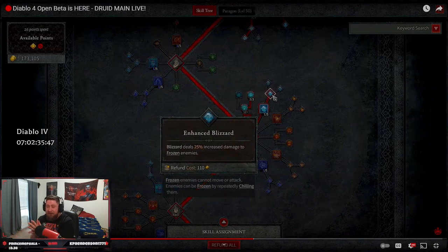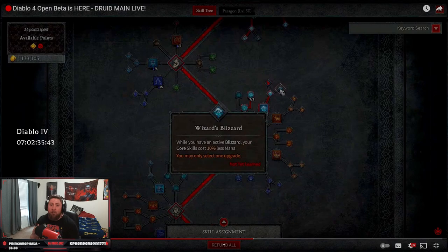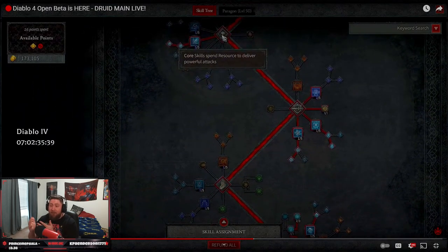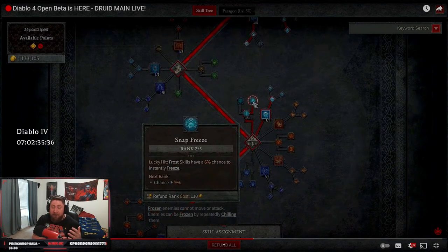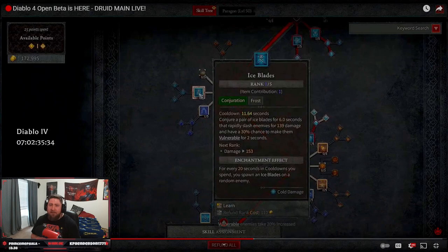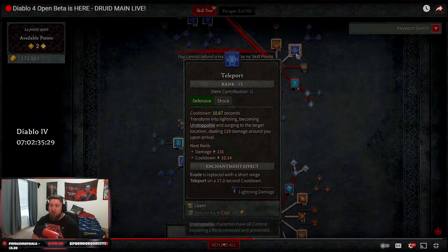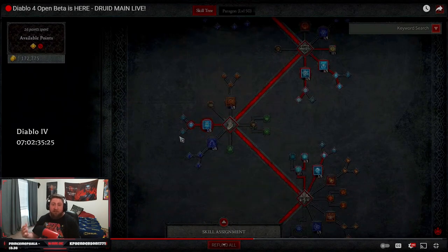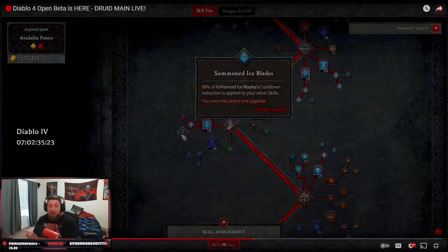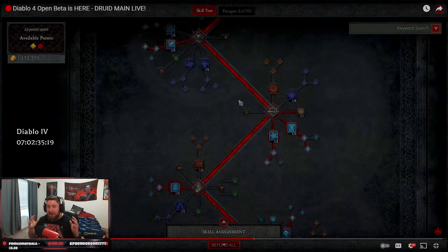Tip four: pump points into your damage skills. When you're first leveling up early on, you want to pump all of your points into your core skill — whether that's chain lightning for sorcerer, twisting blades, upheaval, or whirlwind. Pump all of your points to max five inside your core skill. This is where you'll be doing the majority of your damage as you level up until you hit 30 plus.